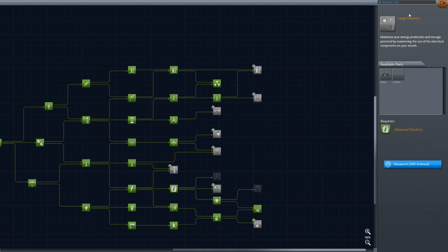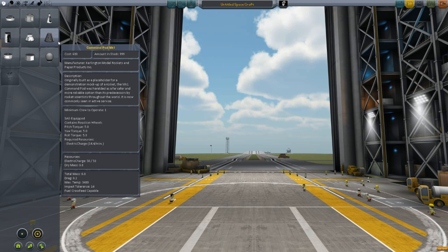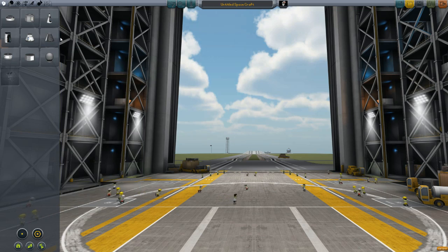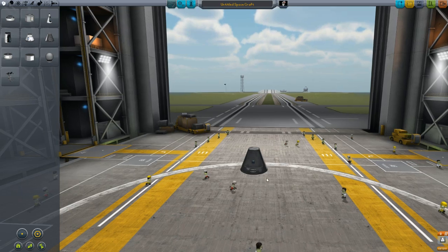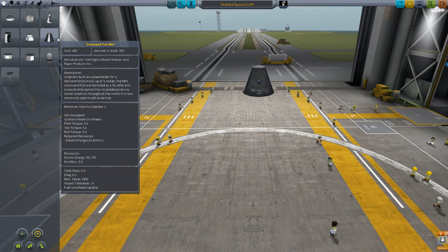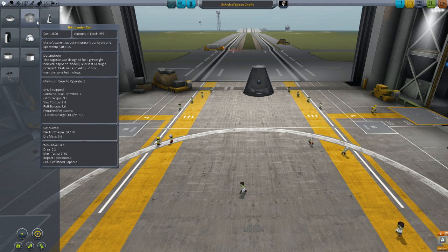I want to make a mission to the moon to explore all the biomes. Instead of taking the tumbler like we did before and driving across it — because that took forever — we're going to take a ship that's going to split up into multiple landers. The Command Pod Mark 1 weighs 0.8, but if I'm going to take five of these things, we're going to multiply our weight by five. I've never used the Mark 1 lander can — it weighs 0.6, a little bit lighter.